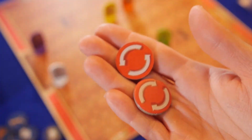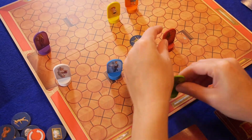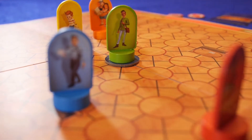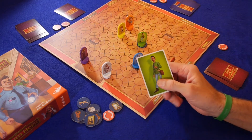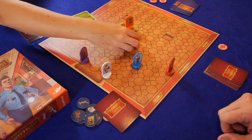Players are also given two swap tokens at the beginning of the game, so another action they can take is to swap the locations of any two characters on the board. If a player is able to get their colored character marker onto the artwork, they claim it as their own. But if, when they claim it, another character reveals that they are also the same color, they actually get to steal it away.